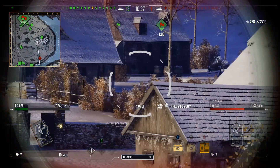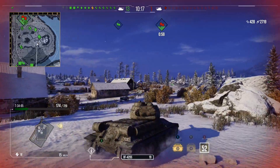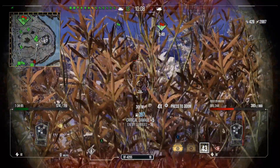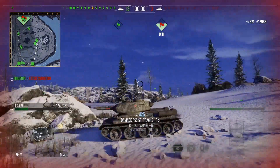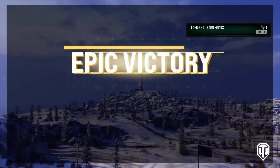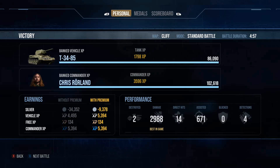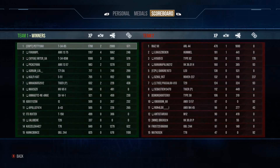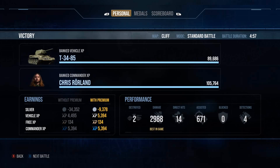T-34-85 — it's a wonderful tank. We spot the last guy making his way up but I'm a one-shot for him, so I keep my distance using cover and concealment. We track him again and he gets wrecked by someone behind me. We finish another game with the T-34-85 — two kills, 2988 damage, 671 assistance, Ace Tanker, High Caliber. The T-34-85 is just a beautiful tank, especially with the derp gun, and the same goes for something like the KV-13. It's a great fun tank well worth playing.